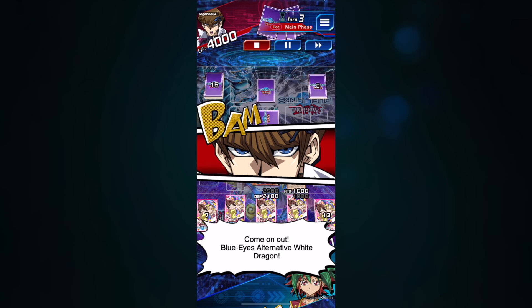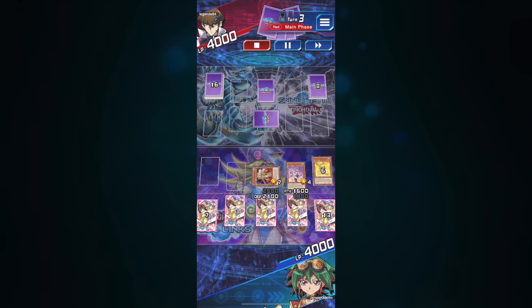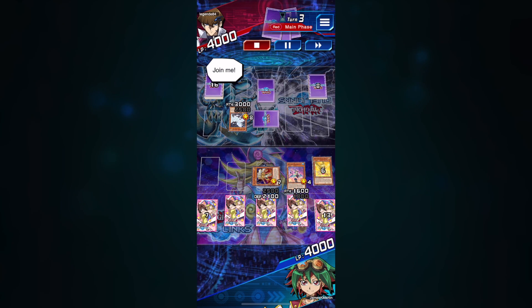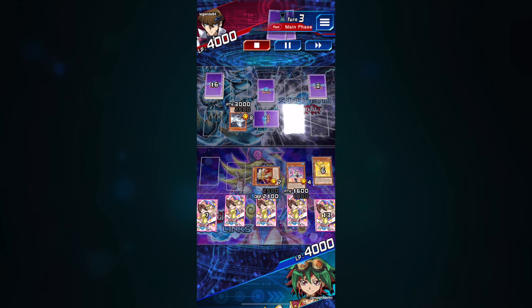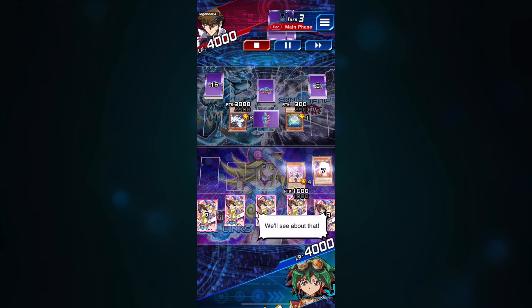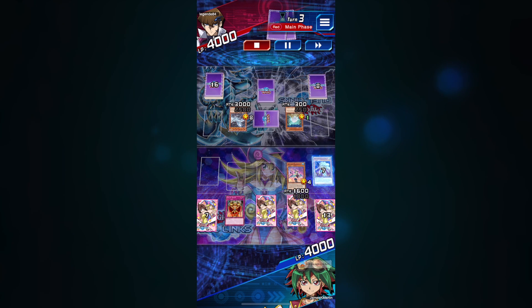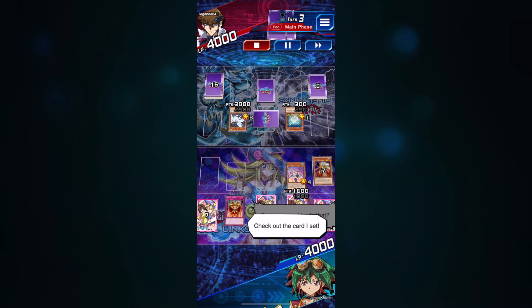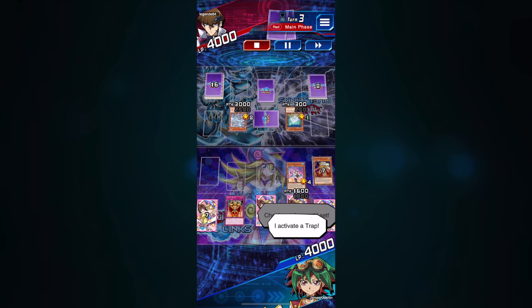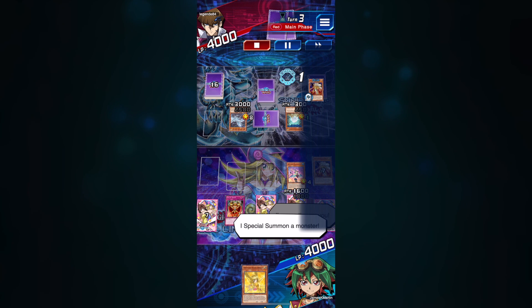Because I know my opponent is using the Blue Eyes White Dragon deck, I'm already familiar with what it can do and know their next strategy. They're going to bring out Blue Eyes Alternative White Dragon, whose ability destroys one monster on my side of the field — but the downside is it can't attack the same turn it activates its effect. Knowing this ahead of time, when its effect destroys Palladium Oracle Mahad, that allows me to bring Dark Magician from my deck onto the field, continuously summoning spellcasters to fuel my Quintet Magician fusion summon.